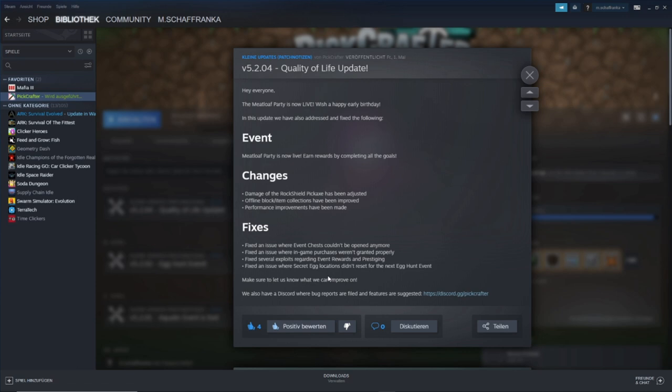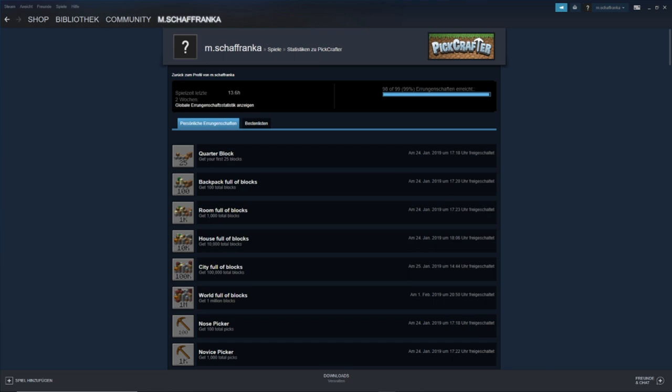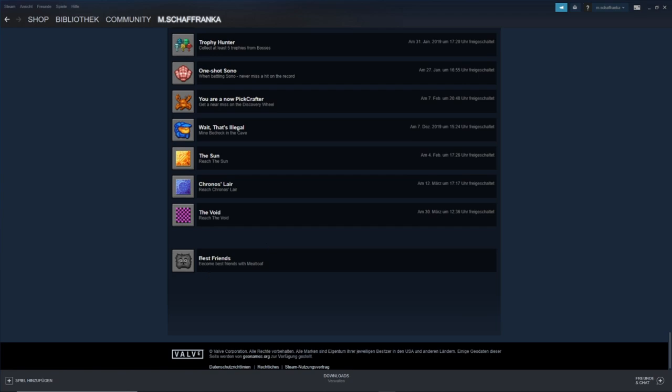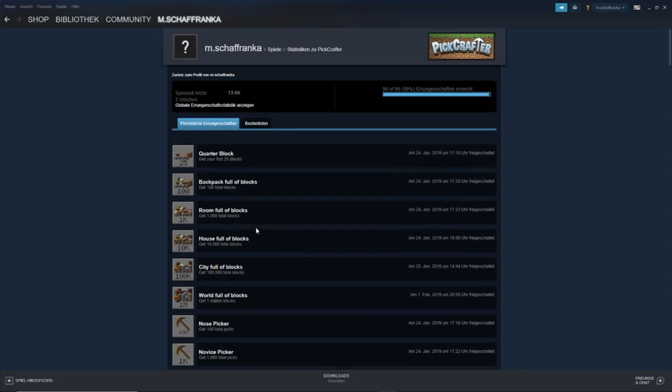They fixed an issue where secret egg locations didn't reset for the next egg hunt event. As I mentioned some weeks ago, I didn't play the egg hunt event that much because there was nothing new, but still that's a good fix. They say make sure to let them know what they can improve on, and they also have a Discord - definitely go on that Discord, it's really really good. I love the Discord, it's just so nice. As you can see here, 'Errungenschaften' as it is called in German means achievements, and I've got every single one of these except one, which belongs to this one item you can buy - so then I'll have every single one.